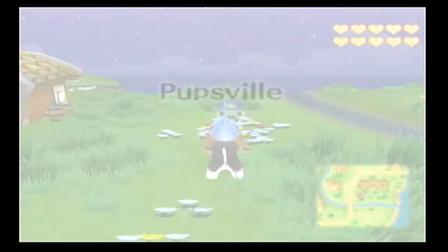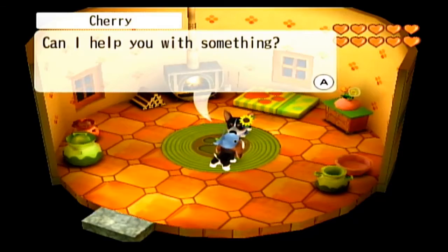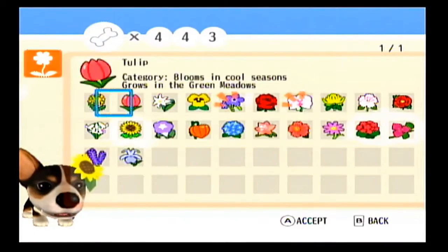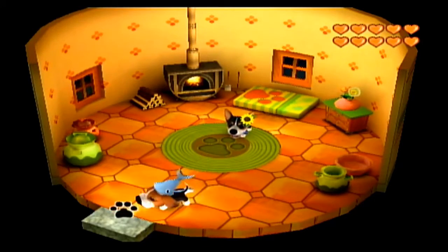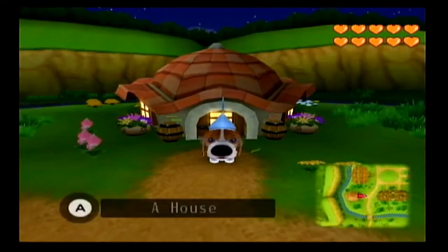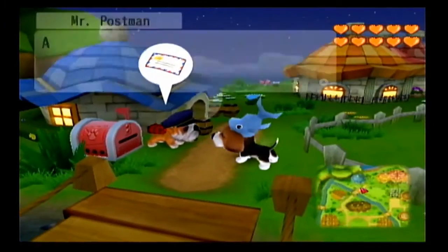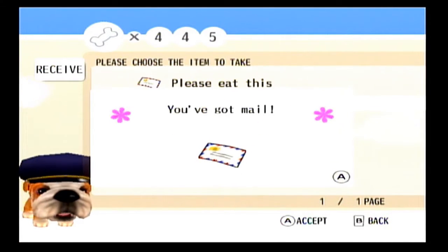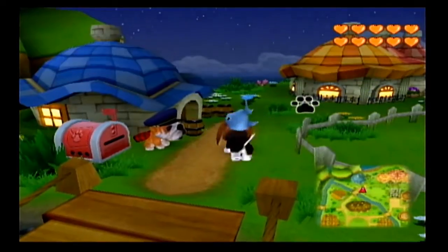Head back to Pupsville and let's get those final two letters. Thank you boys - we will not need you anymore after we go to the Ankh Land. Let's turn in these last two flowers and just get some extra woofs. All right, see ya Sherry - it was nice giving you all those flowers. Hello Mr. Mailman, give us our letters. We'll receive these final two letters. We got a medicinal herb - thank you Mr. Postman.